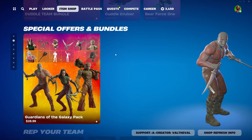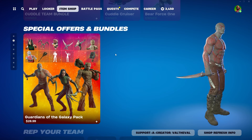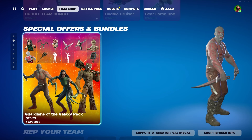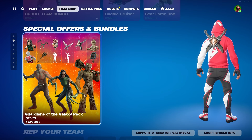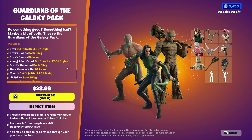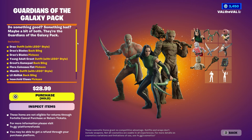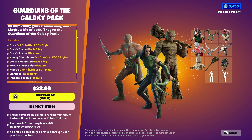What's up guys, Val the Val here with another Fortnite video. Today we're gonna be taking a look at the new Guardians of the Galaxy pack. This has three skins with it, as well as pickaxes, back blings, and I think there's also emotes too — so a lot with this. You can get it all together for $28.99, definitely on the pricey side, but I guess that's just because it's Marvel and there are multiple emotes included.